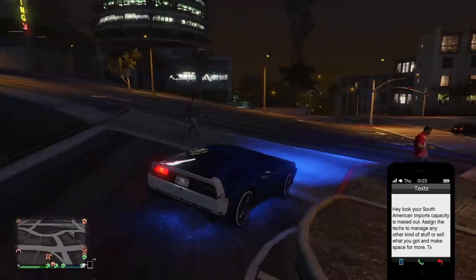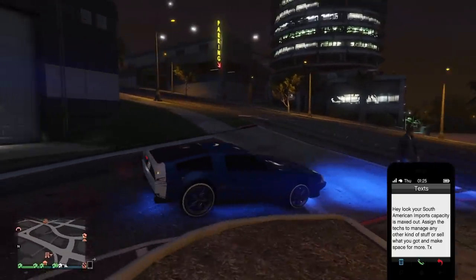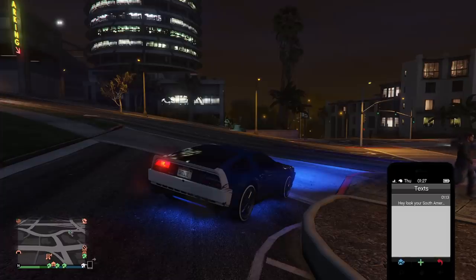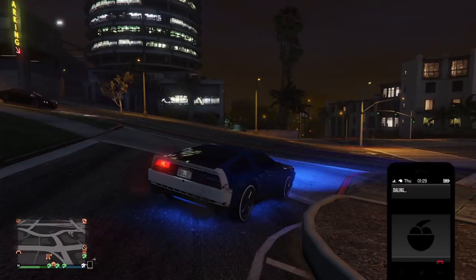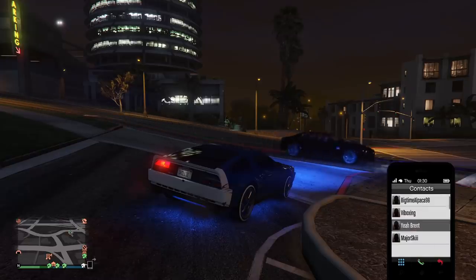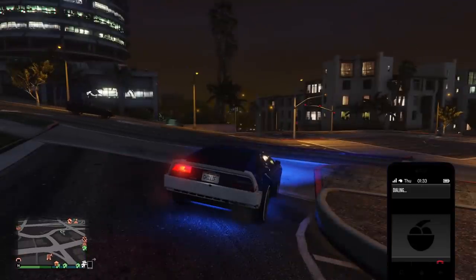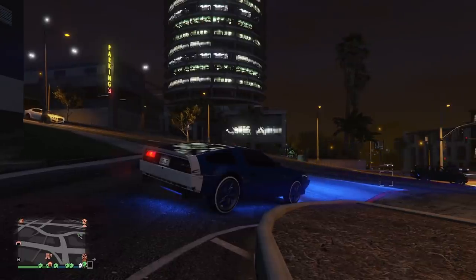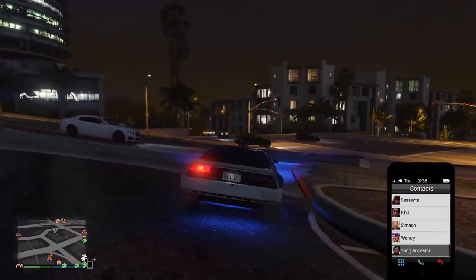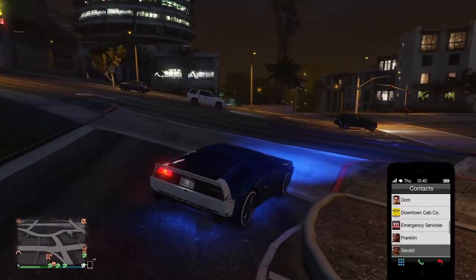The first bug I personally ran into on next-gen is missing contacts in my phone. After transferring my character, where there's supposed to be a bunch of player names there are just blank slots with nothing there. Even worse, I'm also missing general contacts I had back on last-gen before transferring — Tony from the Nightclub DLC is just not there, same with English Dave, LJT, my assistant. They are either completely missing altogether or there are just blank spots, so when I get calls or texts it shows up as null or just a blank slate with the text.